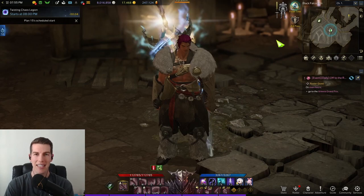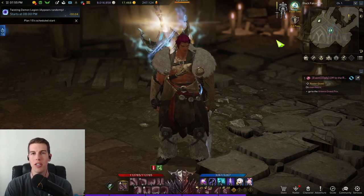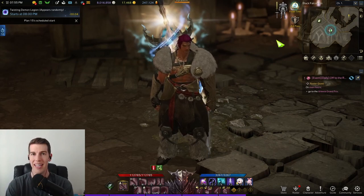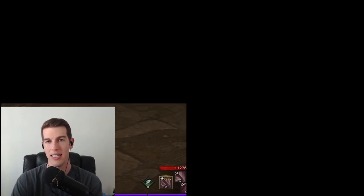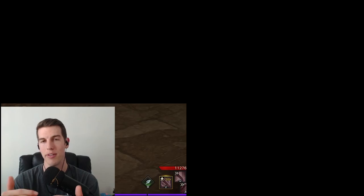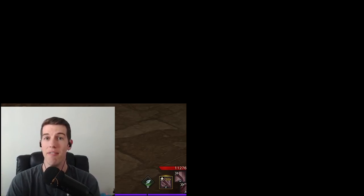Let me know where you're at with your card set right now — which one you're using and which one you're closest to getting next, whether that's Light of Salvation 30 if you already have Light of Salvation 18, or Deep Dive 30 if you're close to finishing Deep Dive 18. I'm super curious where y'all are at in terms of card set progression. See you in the next video.